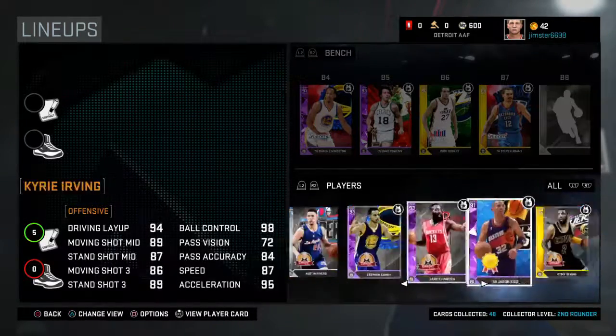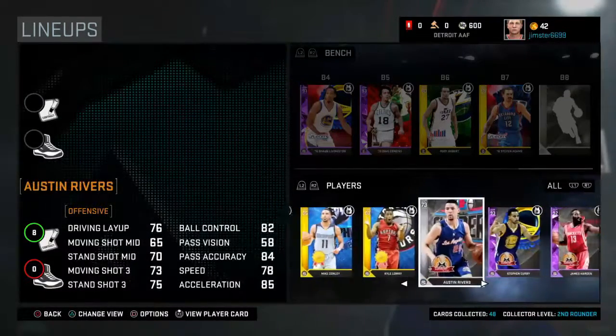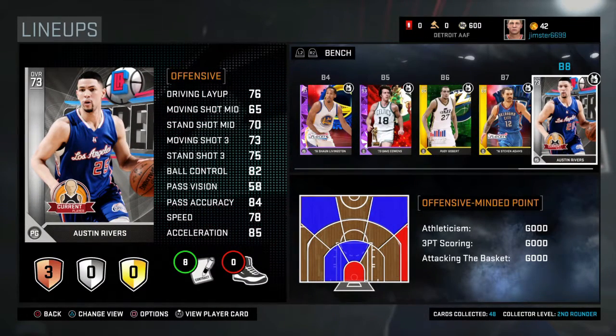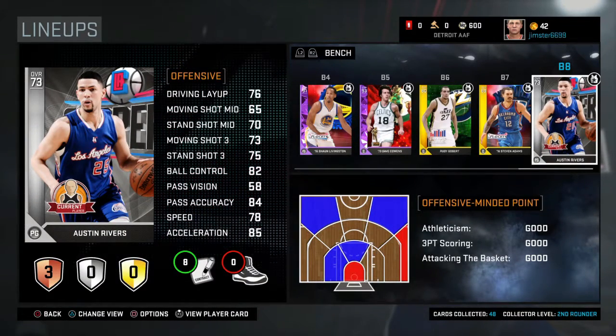3, 2, 1 — stop. All players, please. I'd like Kyrie. Austin Rivers. Wow. That's bad. Wow.